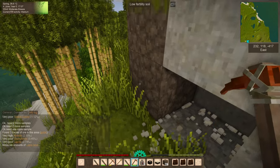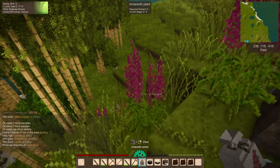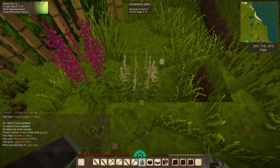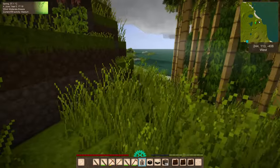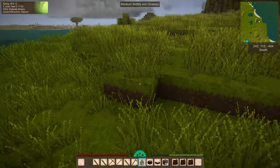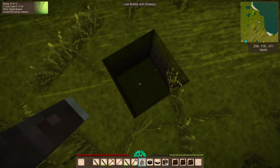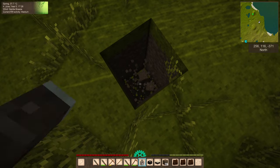Very poor lignite — there we go. And given how thin the limestone cover is here, it's probably going to be pretty close to the surface, which means we'll keep our eyes glued to the ground for any coal bits. But let's head back home since we are pretty full inventory-wise. Why are you a dent in the ground? No reason, apparently.